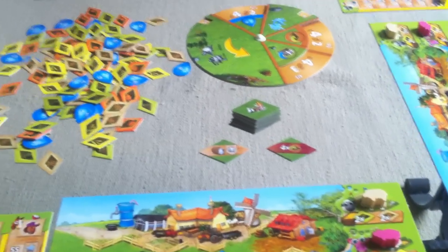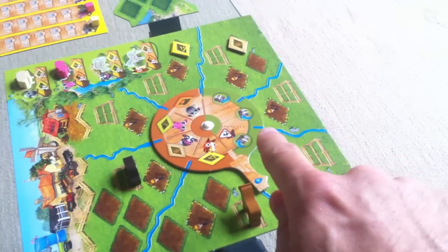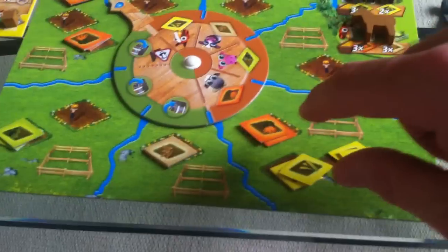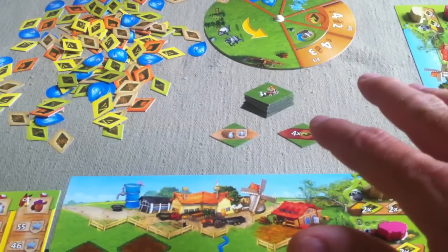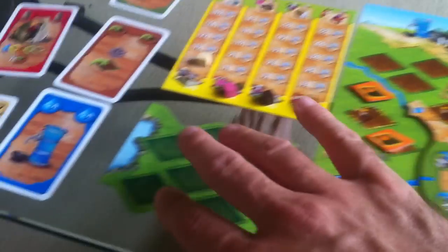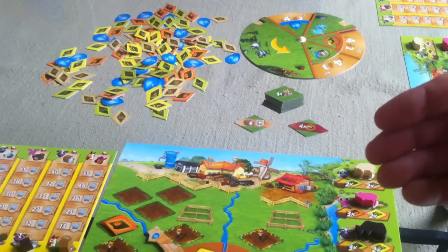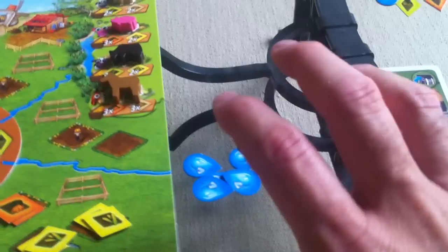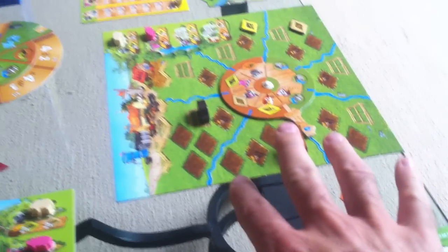Jen has the most scarecrows because she hasn't covered any of them up, whereas I did cover up one of my scarecrows because I couldn't move my wheel far enough. So Jen wins. If we were tied on scarecrows it would have gone to who has the fewest decorations — in which case it would've been a tie since nobody has any — and the final tiebreaker is who has the least food, which would have been me. So if we were tied on scarecrows I would have gotten the decoration. But Jen had the scarecrows situation under control, so she wins.